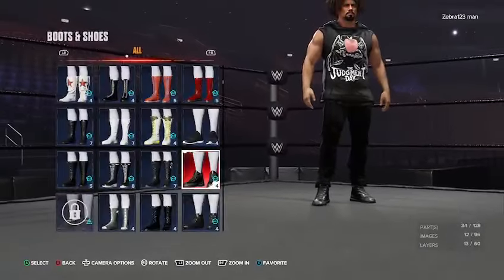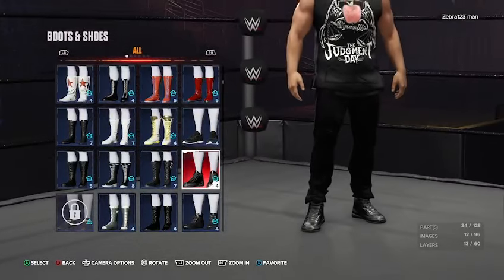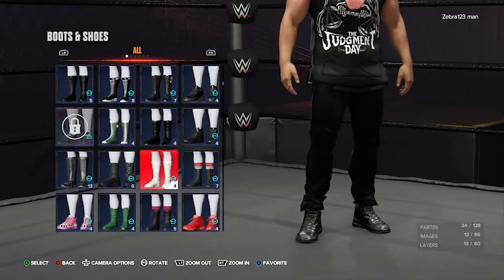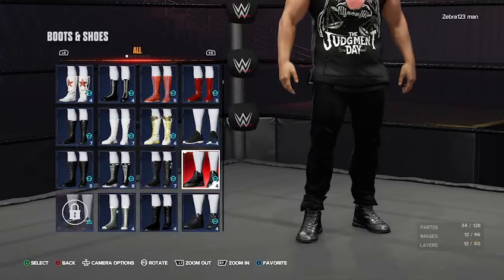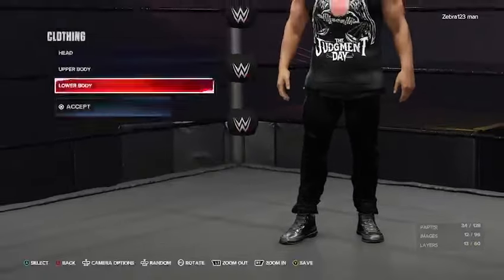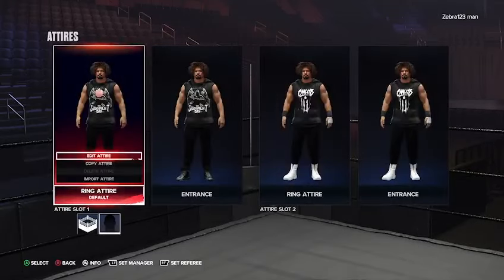For the shoes, these are the black ones we went with. These are the Pat McAfee pack shoes, I think. But if you don't have these ones, you could do really any black shoe — it doesn't matter. I just went with these because I like the feel and texture of them. And there is Carlito's first attire done.